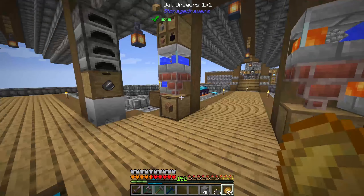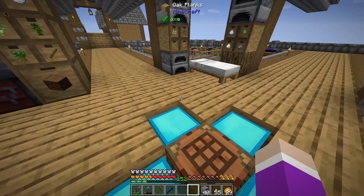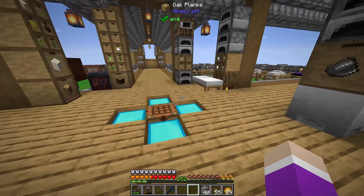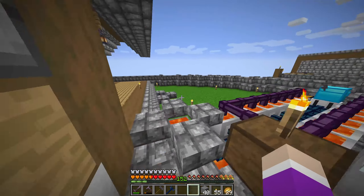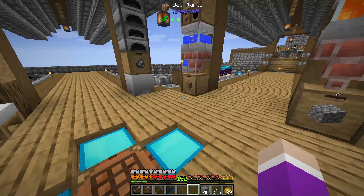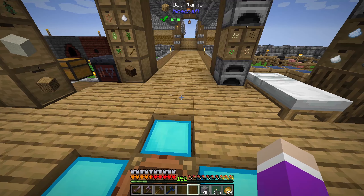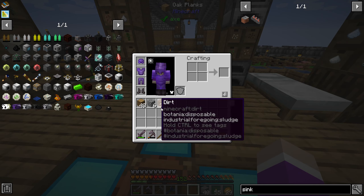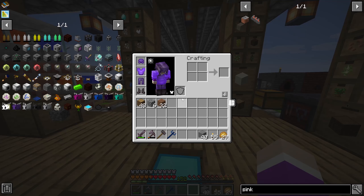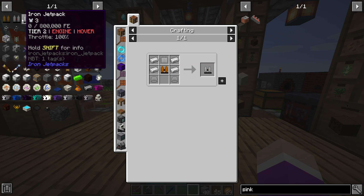Today I said last episode we were going to do Botania, but I actually think we should go to the nether today. What I want to do is make ourselves a nether portal and then go to the nether and see if we can get a fortress. If there's a fortress really close that'd be great, but if not we might have to travel a bit. I didn't really want to travel across the void because of how dangerous it'll be, but I think we should be able to make ourselves a jetpack today.